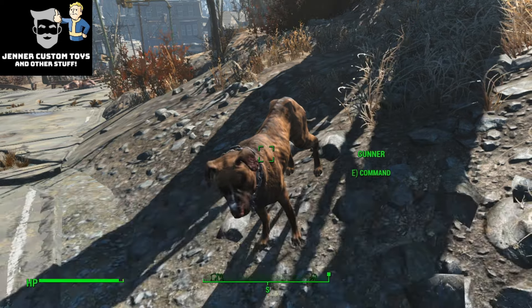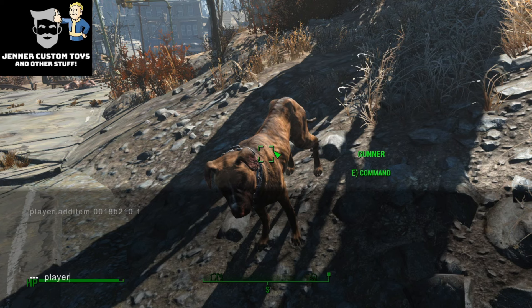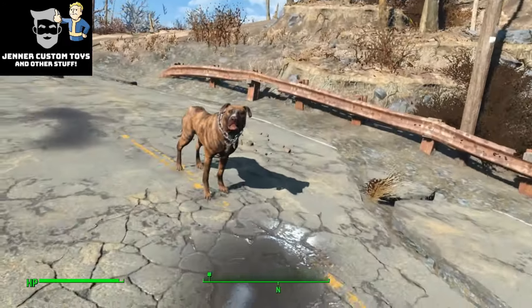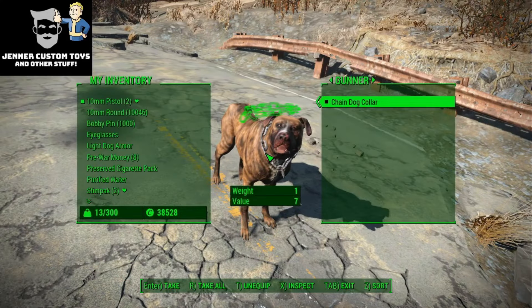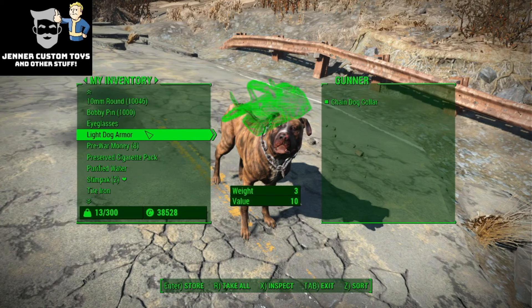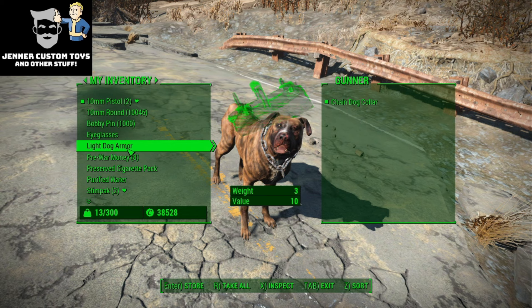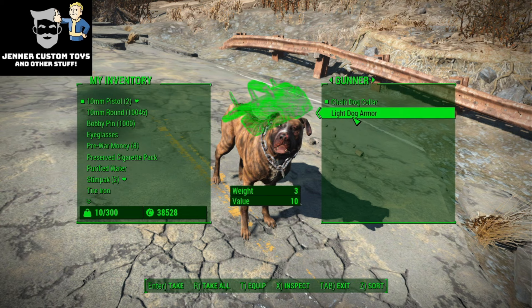Now hit your tilde key and we're going to do player.additem 001B5ACC, and once again we only want one. Hit enter - that's in my inventory now. Hit the tilde key again, go to Dogmeat, hit E, hit trade, and go through your stuff. You could actually put in all the add items at the same time, you don't have to do it one at a time. Find 'light dog armor,' add that to his inventory, go back up and hit T to equip. And now he's got some armor.